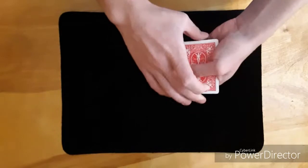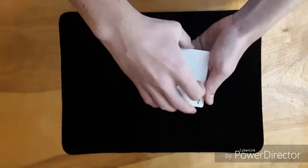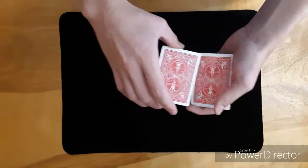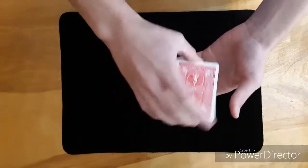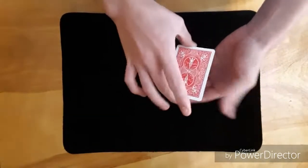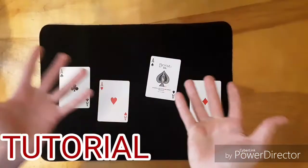Something happened because look — the ace of hearts flipped over and I didn't even do anything. It's gonna happen again. You saw nothing happen but the ace of clubs flipped over. Okay so we're gonna go ahead and flip the ace of clubs back over. Next is the ace of diamonds — there it is, flipped over. The ace of spades is the hardest one, but the ace of spades flipped over on its own. And that is twisting the aces.